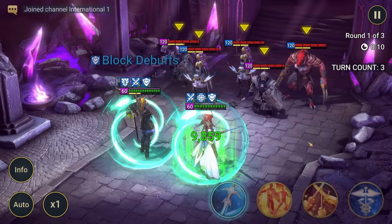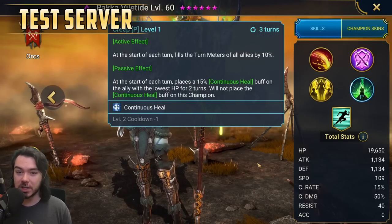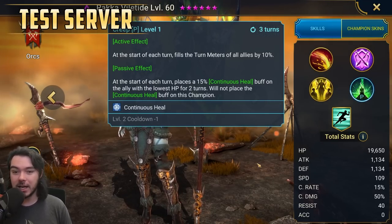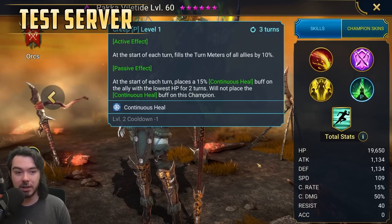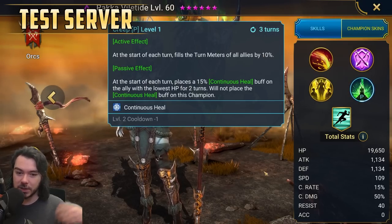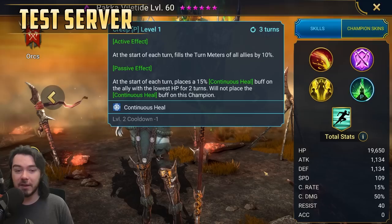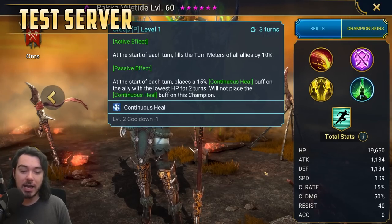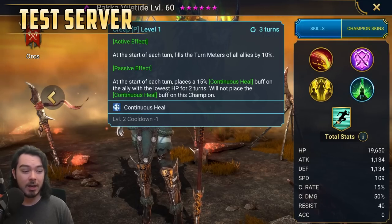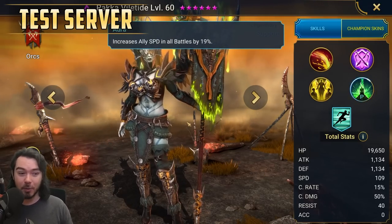Block debuffs will be placed even if there are no dead allies. Her passive, Creep, three turn cooldown books to two. At the start of each turn, fills the turn meter of all allies by 10% — she can do this effectively every second turn. The passive effect that doesn't go on cooldown places a 15% continuous heal buff on the ally with the lowest HP for two turns every turn, and will not place the continuous heal on this champion. She also has a 19% ally speed in all battles aura.